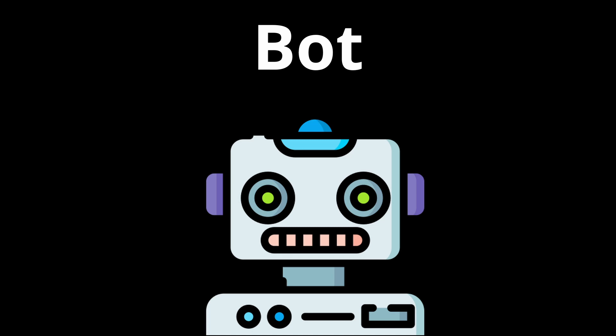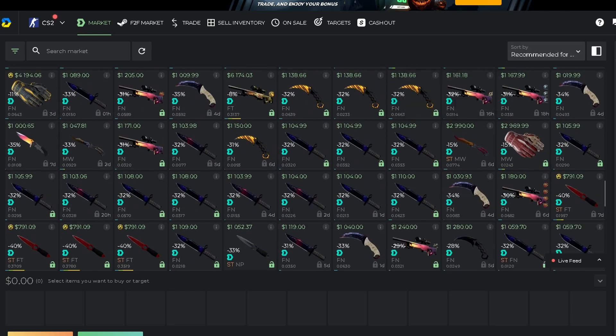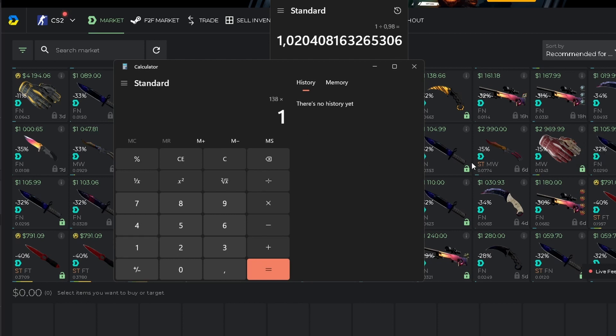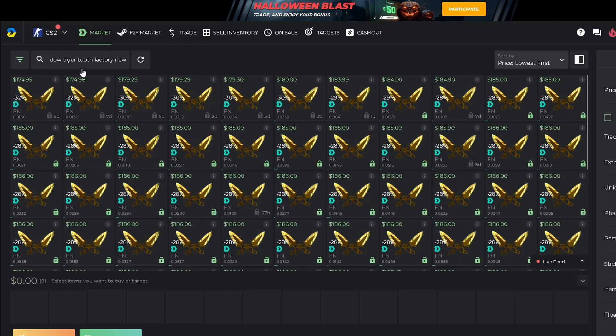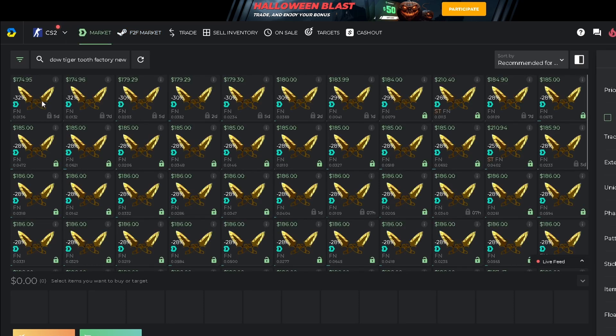Now moving to bot marketplaces. On these markets you deposit your item on a bot, price it, and it will handle the rest. DMarket also has a bot marketplace with different fees per item — for example 2% for knives and high-demand items, and 10% for other items, so always check first. For our dodgers under the 2% fee, the minimum is $140.82. The cheapest listing is $175, so we can list around $173 just like with the peer-to-peer method.